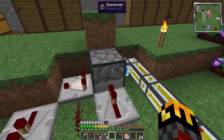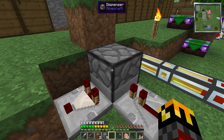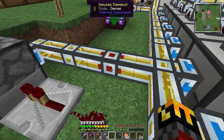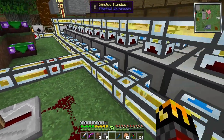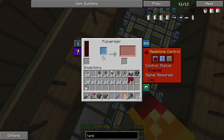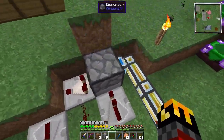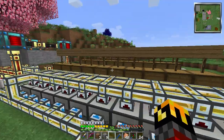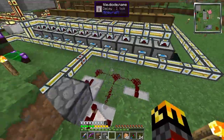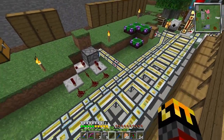I have a dispenser set up here — not an ejector, because the ejector is something else that doesn't seem to work — with a dense pipe going to it. That way if one of these systems, like say the lapis system, fills up with the pulverizer, it'll go into the dispenser instead of jamming up the entire system, and then it will go into a pool of lava underneath, so I don't have to worry about a thousand entities sitting around waiting five minutes to die.